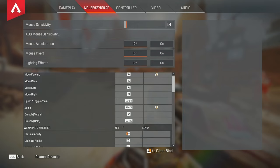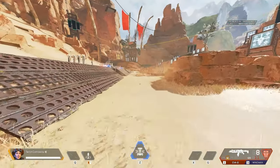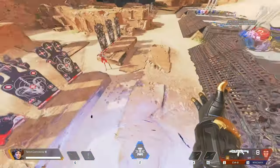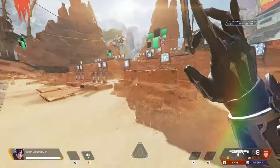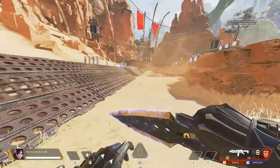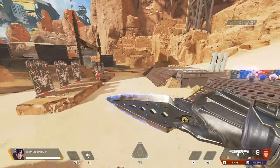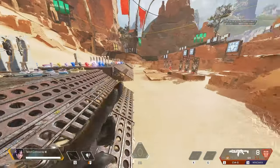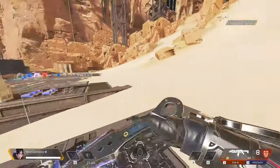I have my tactical ability on my back mouse button because it's more fluid for me — instead of having to take my finger off movement to do certain things I can just keep my fingers on the movement keys and throw my tactical down. This was a big thing for me when playing Wraith. Wraith has a huge delay in her tactical, so you have to pretty much try to move around constantly and I don't like having to take my fingers off the movement keys to use my abilities.